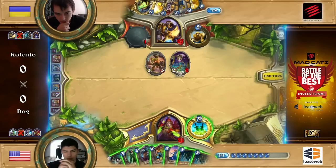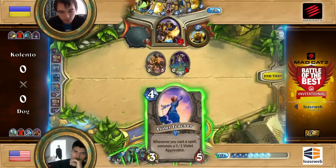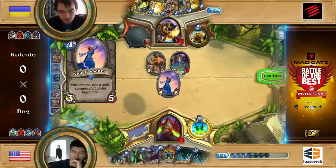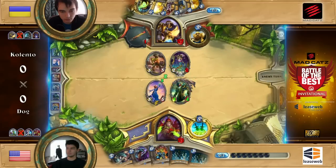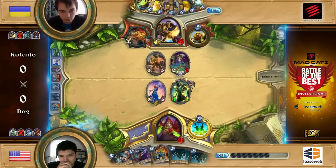So are you happy to play Violet Teacher into Edwin here for the 4-4 and the 3-5 body? I think that's better. It's kind of weak, but it does contest the board a little bit and you keep your card engine for later. You can always maybe just play Phantom of Blades at this point. I think Edwin here is much better, but still, Edwin at 4-4 is so fragile to the weapon.